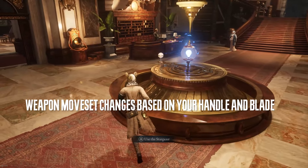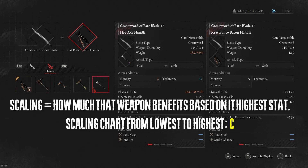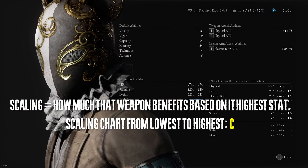Handles and blades will change, but you can combine them right here with different things. Keep an eye out on the scaling here in the middle, because changing the handle will change the scaling of the weapon. Scaling means how much a weapon will benefit from your stat. For example, if I have a handle that allows me to get an A on motivity, that means I will benefit a lot from having high motivity.